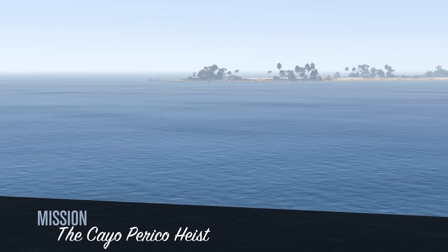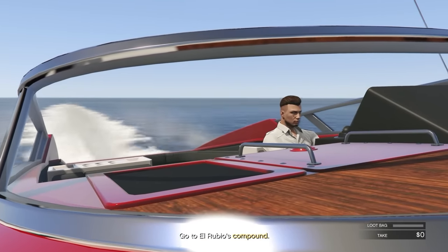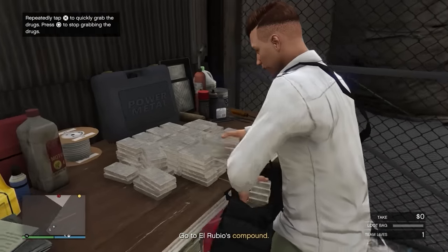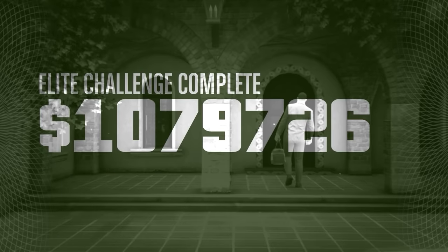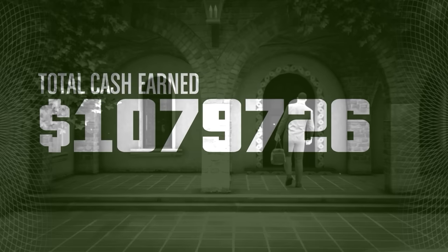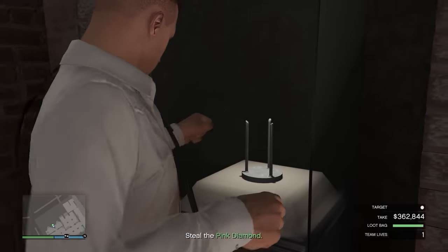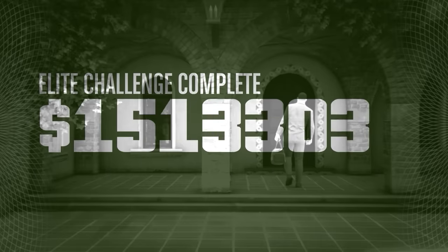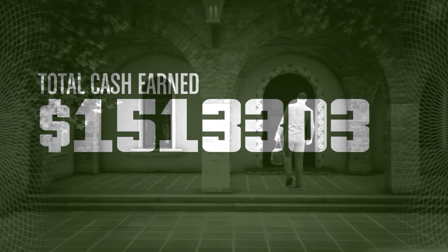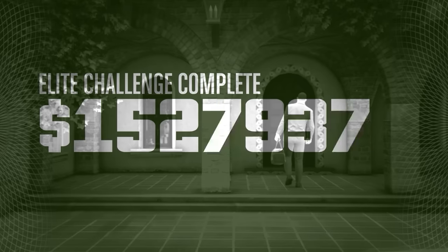But there is one thing that just beats out the Dr. Dre contract, and that is the Cayo Perico heist. In order to do the heist, you're first going to have to own a Kosatka submarine. Once you have that, you can start up the Cayo Perico heist. You're essentially sneaking onto a private island, taking loot from around the island and a primary target in a central compound, and if you escape the island successfully with all the loot, you could make anywhere between 1 to 1.6 million dollars. Because it only takes about an hour to do, it is by far the best way to make money in the entire game. When you consider that there are quite a few times you will make $1.5 million dollars or more, this is by far the best way to make money in all of GTA Online, especially as a solo player.